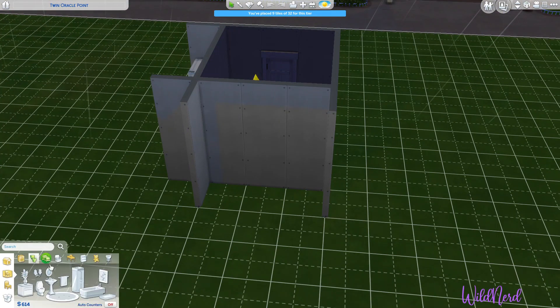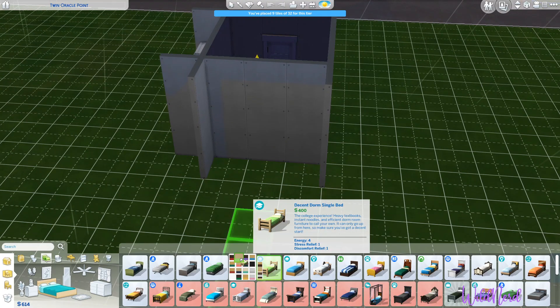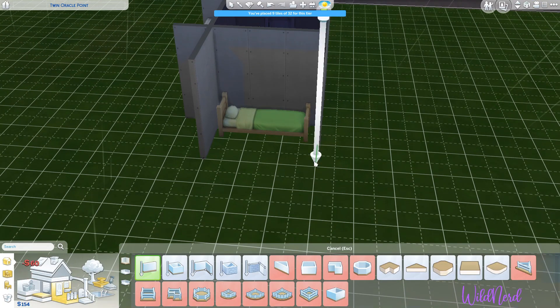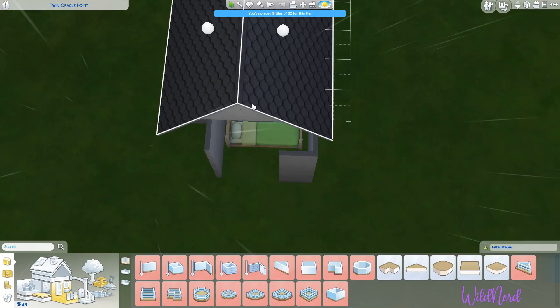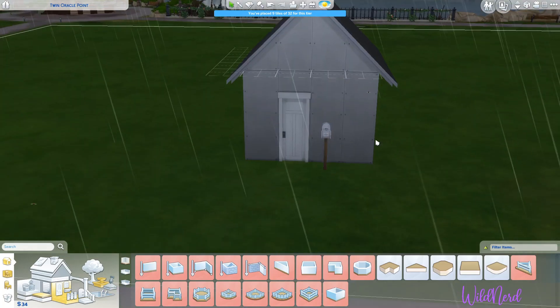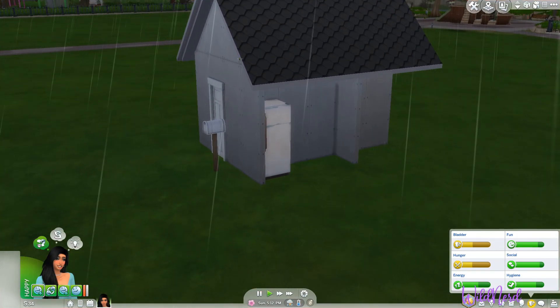Okay so now we have enough to get a bed. Might have to build some more walls because she's definitely gonna get wet. We'll get her this bed — we'll go with the green one. I'm going to be able to afford a couple more walls to extend this out and then we'll extend the roof.